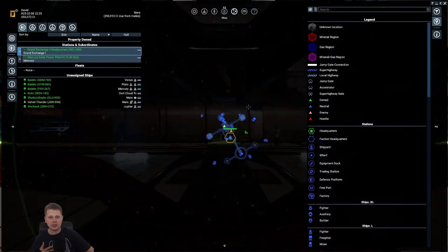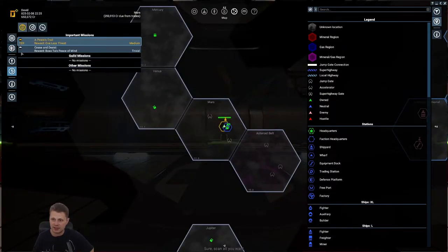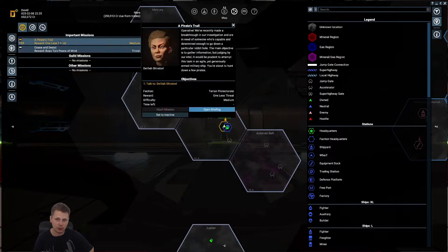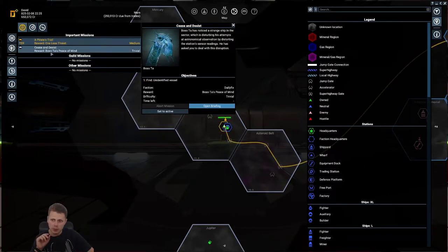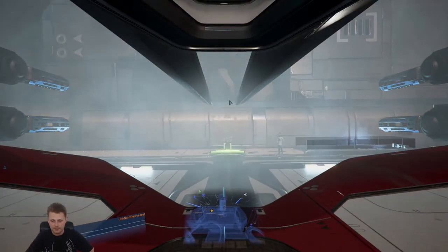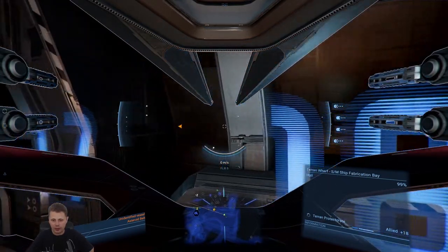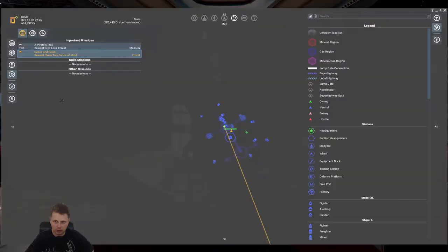There are a few new missions I would like to get started on. One is the pirate's trail, which we are not going to do right now - I know you'll need a medium ship and we don't have that, we don't have the money. What we could do is go for the cease and assist. Let's put that on active, let's undock. We're not just going to fly there because that would be boring as hell.